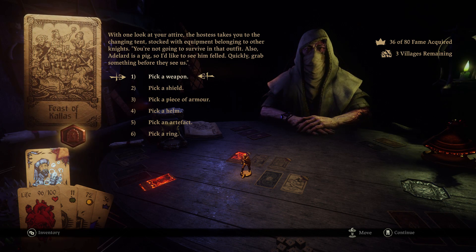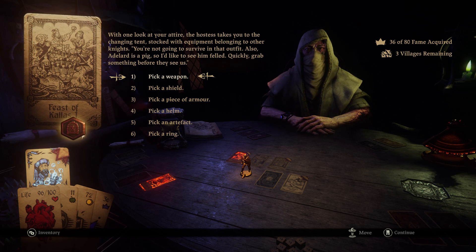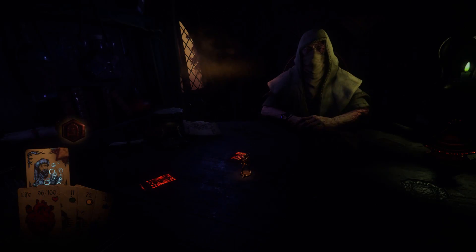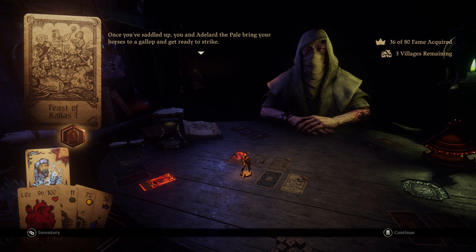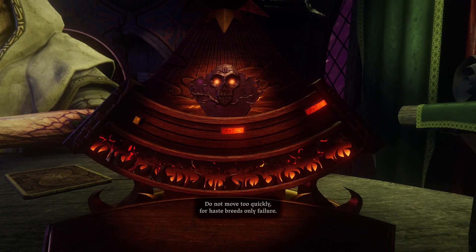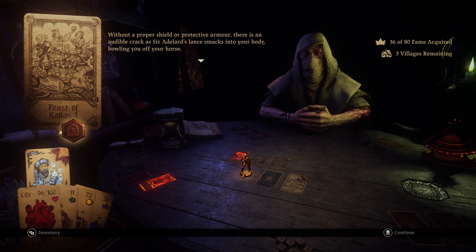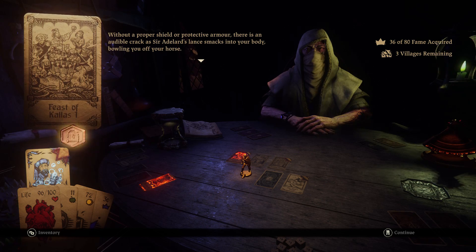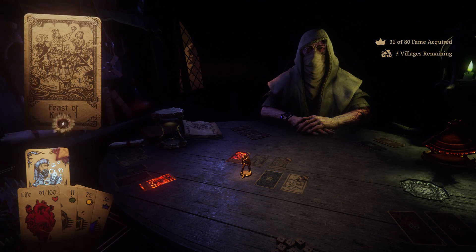With one look at your attire, the hostess takes you to a changing tent stocked with equipment belonging to other knights. You grab a piece of armor — hey, I got my Berserker's Creed back! You and Adelard the Pale bring your horses to a gallop. You throw the timing and your lance misses Adelard completely; his lance lands straight and true. There's an audible crack as his lance smacks into your body, bowling you off your horse. Townsfolk cheer at your folly. You hobble away to tend to your wounds. Oh well.